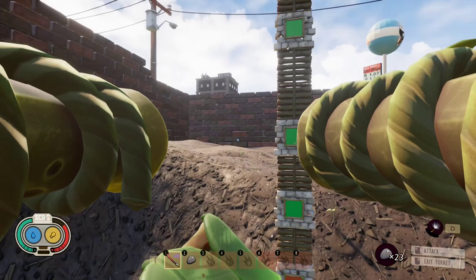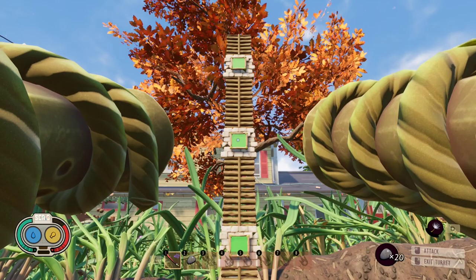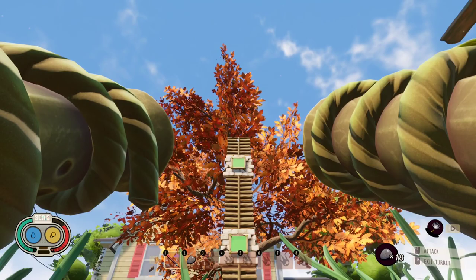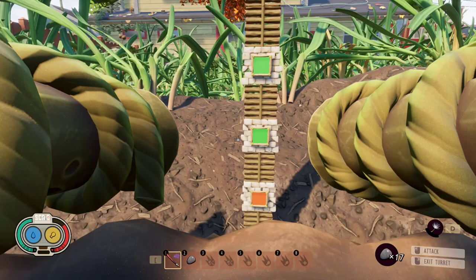You can shoot in all horizontal directions, but not in all vertical angles. I hope that in the future this will change, as not being able to shoot downwards limits where you can place the turrets.